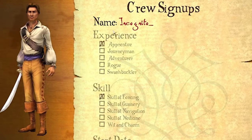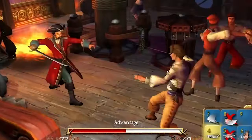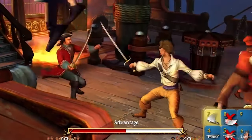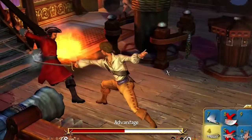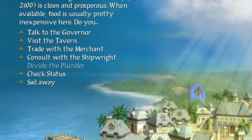Very few games can get away with having an exclamation mark in the title, but we'll absolutely make an exception for Sid Meier's Pirates! Released back in 2004, this strategy game is actually a remake of the 1987 original, and takes us to the rum-scented Caribbean to do all the things that pirates do best.